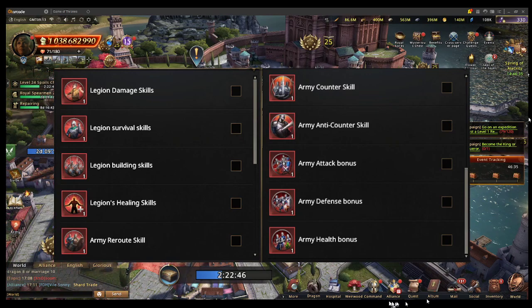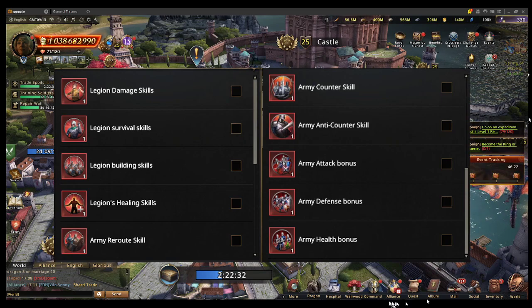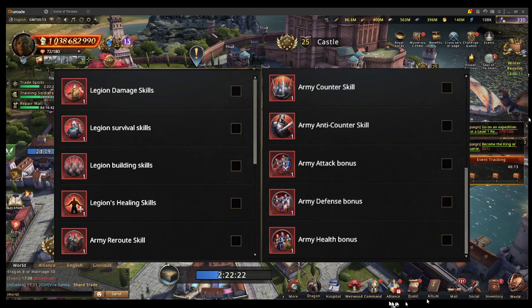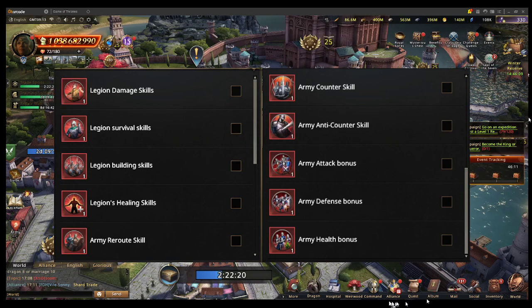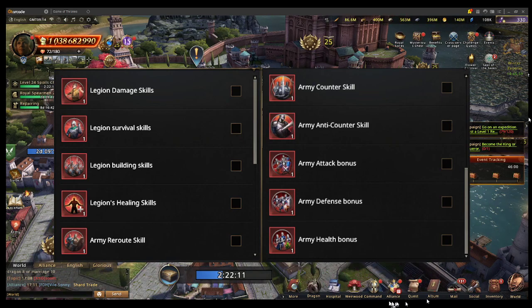Army reroute causes minus 15 or 12 percent of the target you're hitting to mysteriously disappear and return after the battle. Army counter gives an extra 3 to 5 percent total attack when your troops counter their formation. Army anti-counter reduces damage taken when their troops counter yours. Army attack bonus reverses their attack and gives it to yours. The same concept applies for defense and health.